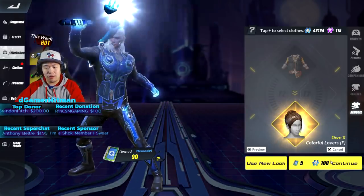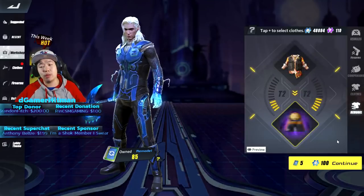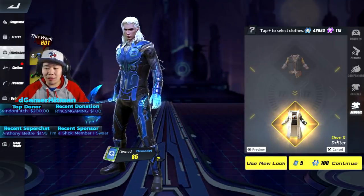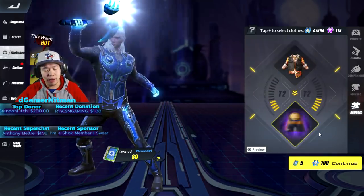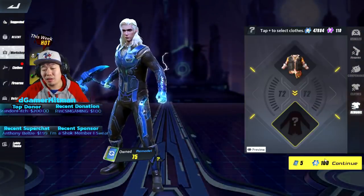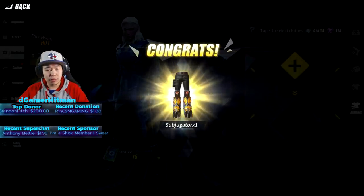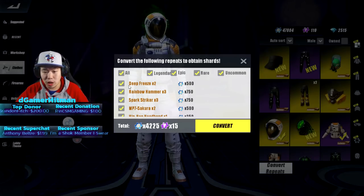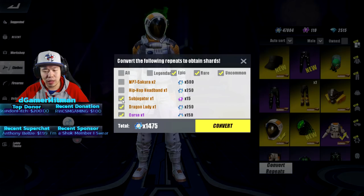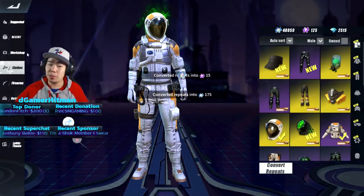We re-roll the next one and get Colorful Lover hair - I don't want that so I'll re-roll again. We get a Drifter outfit, but I don't really want the legendary Drifter so we'll hold off. Scarecrow - I already have it. Now if you go here and convert repeats you get purple shards. I'm going to keep all the gun skins, get rid of the Subjugator and the purple teddy bears and Curse, keep the Skull Helmet. We got 125 purple shards.